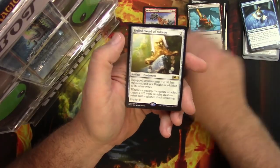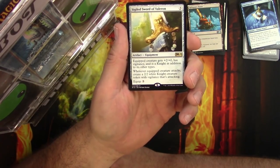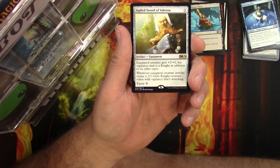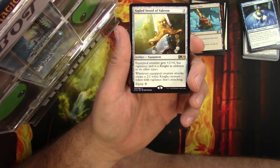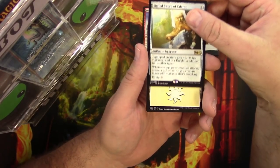Sigiled Sword of Valor: artifact for three. Equipped creature gets plus two, has vigilance, and is a knight in addition to its other types. Whenever the equipped creature attacks, create a 2/2 white knight creature token with vigilance that's attacking. Equip for three — pretty decent, not a big one, but decent.